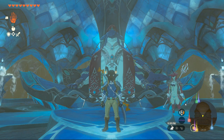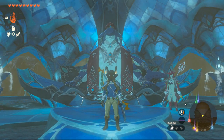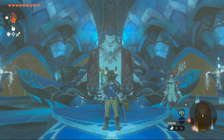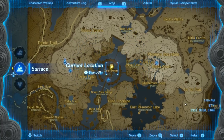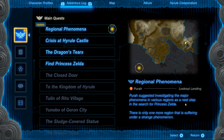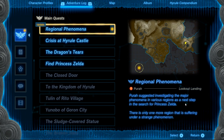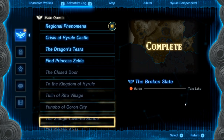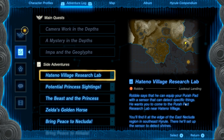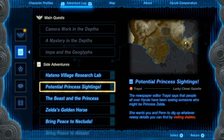Welcome back to more Zelda. Still in Zora's Domain, just completed the main quest. Let's see what side quests we can do to get some more gear, maybe some secret helmets like before in Garron City. Let's check our adventure log first. We need to talk to Pura, but before we do that let's go see if there are any other side quests. There's lab research - that guy wants to upgrade the Pura pad, potential sightings.